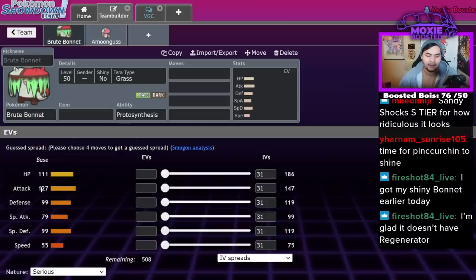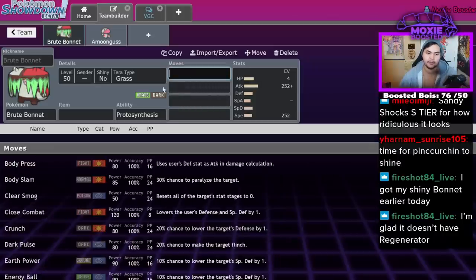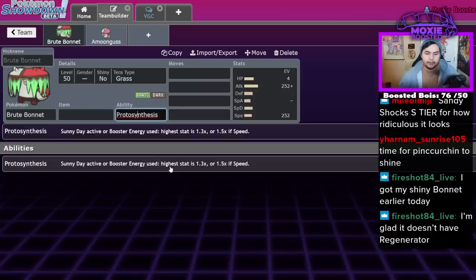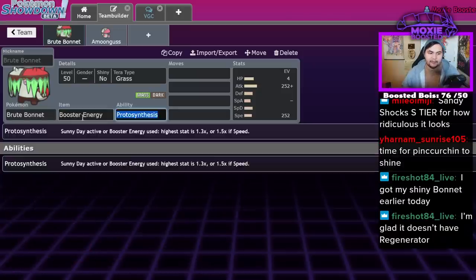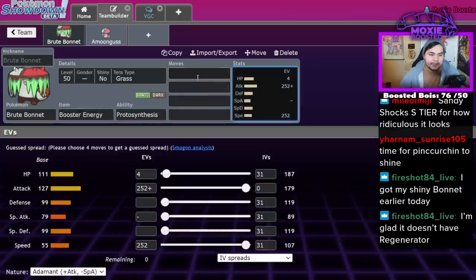That being said, I feel like you don't run it bulky at all. I actually think you run it fast, because 55 speed — while it does work under Trick Room — you can literally run Adamant max speed and that's a fine Pokémon. That's actually a fine Pokémon because Protosynthesis will give it a boost in the sun, or if you're holding a Booster Energy, which I honestly recommend for this guy. At 107 speed you actually outspeed a lot of things. You can run Jolly if you want, but you only hit 117. It's not that big a difference, so Adamant's better.